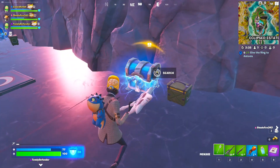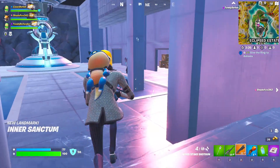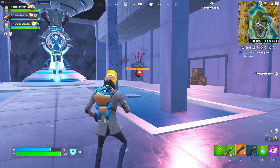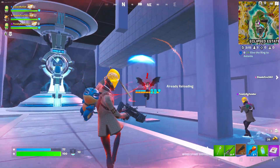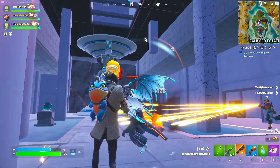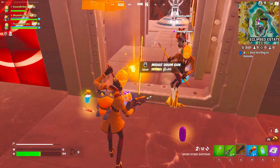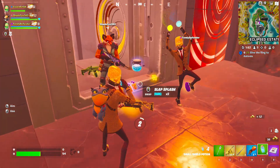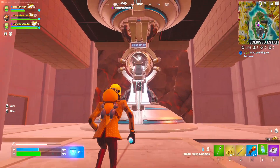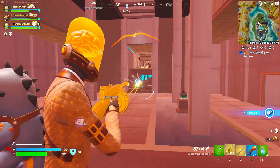Oh my gosh, there he is right over there — get him! What the heck is he doing? He's taking our health. He's invincible! What the heck is this fight? Get him — he's running right at me for some reason. Such a hard fight. Yes, we got it! And he drops Midas's drum gun. Let's go! Now, if you look at this here — here's the time machine. The time machine looks crazy. This time that you see here was actually the start date to chapter one, season five. Who knows what's going to happen?